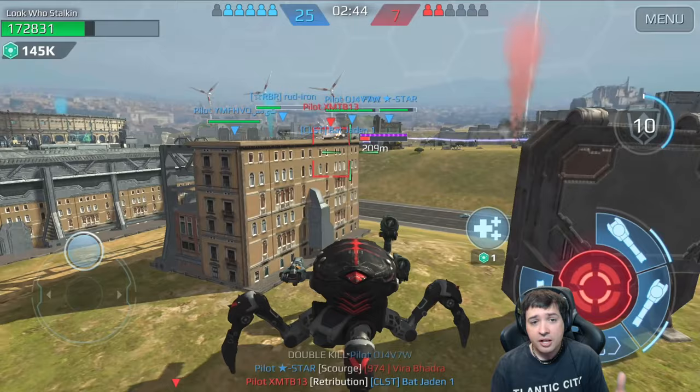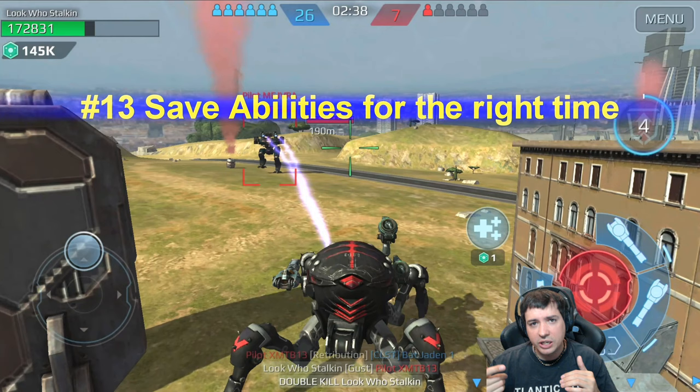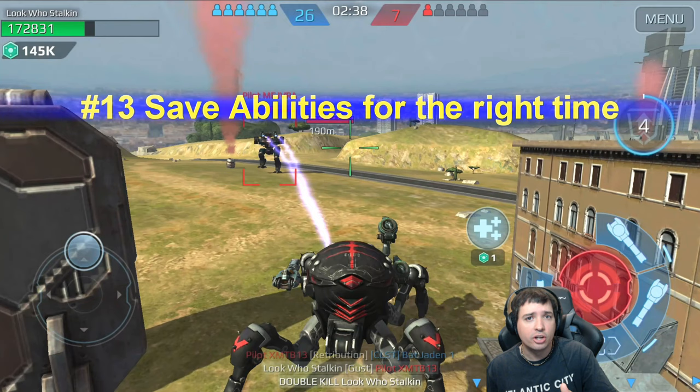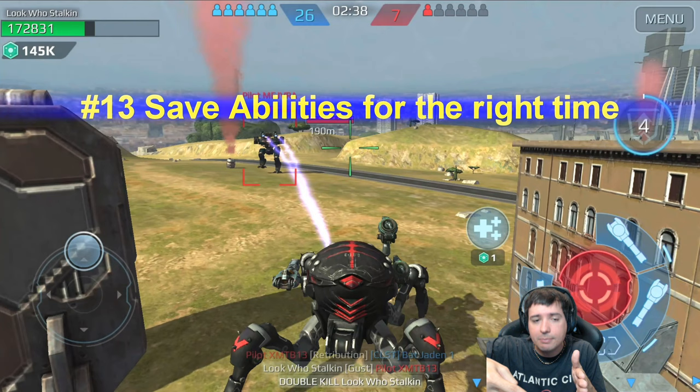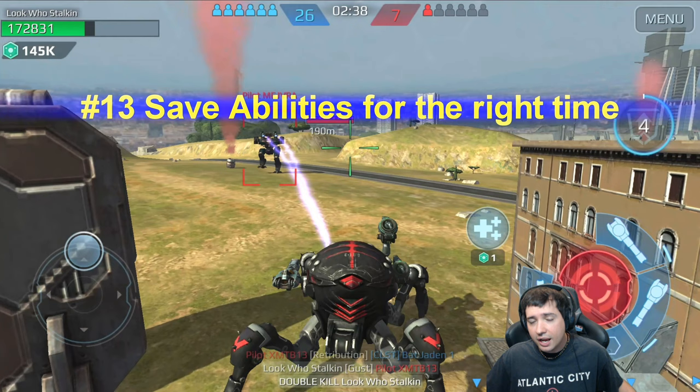High-end players probably know most of this already. One thing I didn't include is quick switching — it's hard to do on touch controls. Quick switching is when you run Scourge lock-on weapons, fire at someone, and shortly before he dies you switch target to the next guy. He'll still die from the lag damage, and you're already firing at the next target without having to wait for the four-second lock-on again. Very hard to pull off but extremely effective.